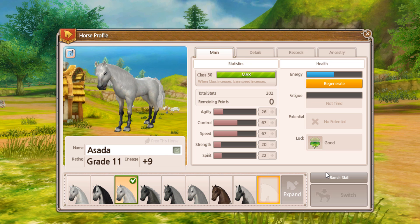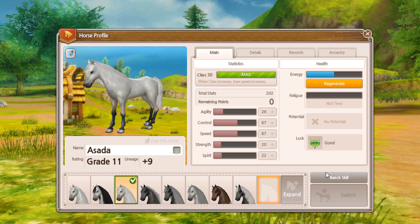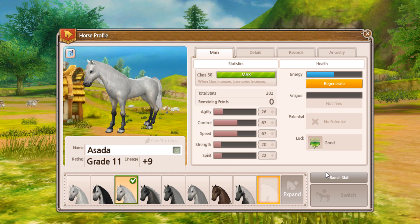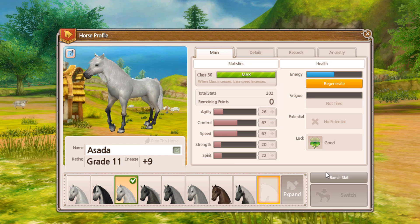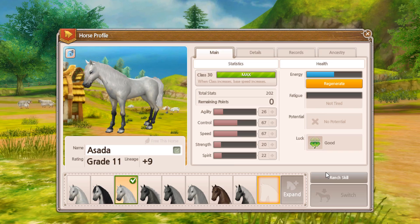However, there is some benefit in sometimes having split stats. Some people like to have magic horses that are good in control and speed, so they're split-statted. I like having some horses like this. In terms of speed races, most people seem to like to have either a speed horse, or a speed and strength horse, so half the points go into speed and half go into strength.